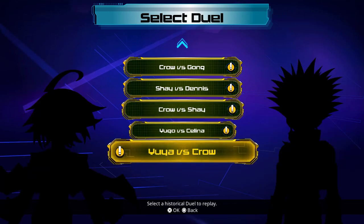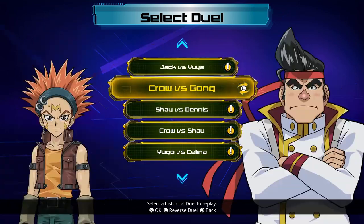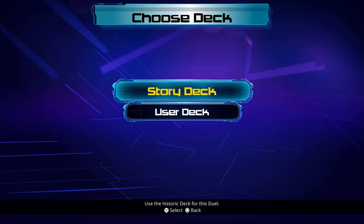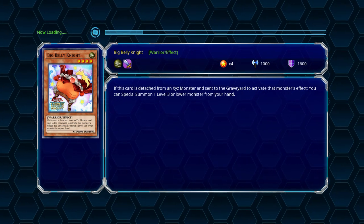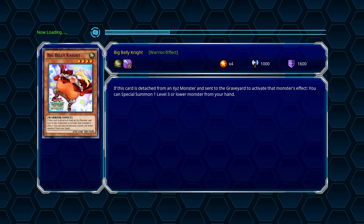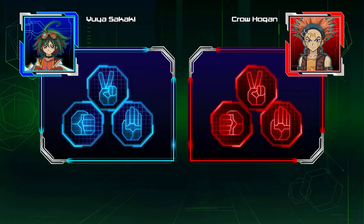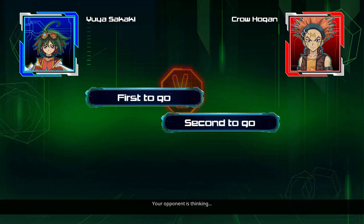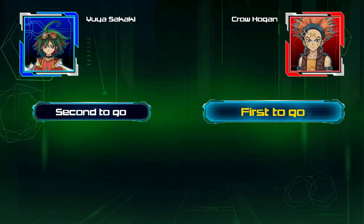Unfortunately this is the last one. I would have thought it would have been Yu-Yi vs. Jack to round off the Synchro dimension, but apparently not. I believe this is the duel where Yu-Yi goes completely berserk and summons Odd-Eyes Rebellion Dragon out onto the field, so hopefully we have that in our deck — if I'm remembering correctly.